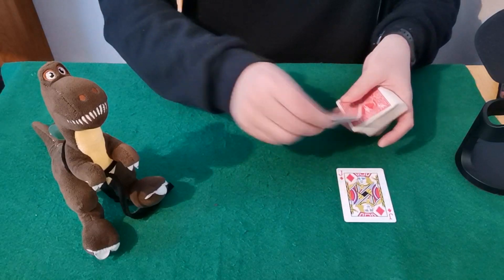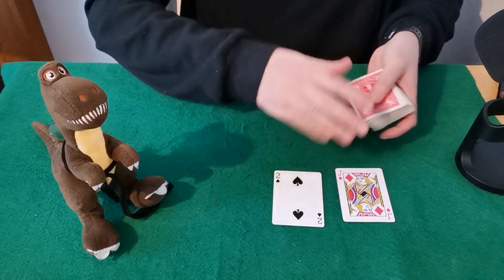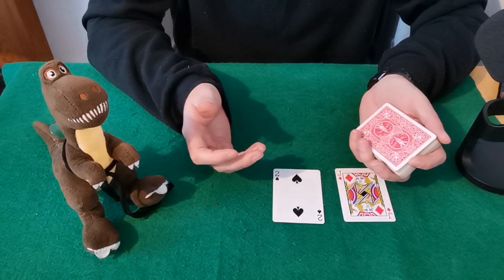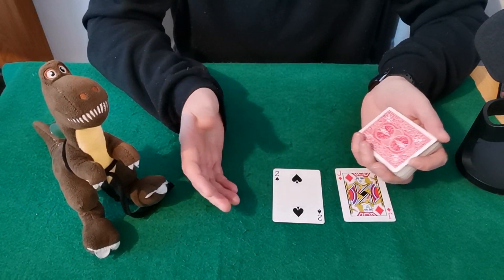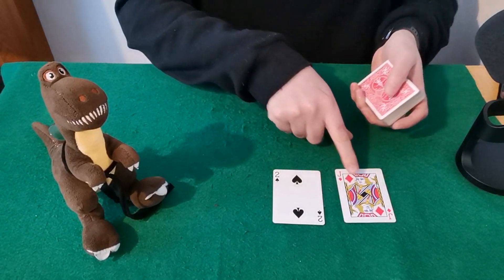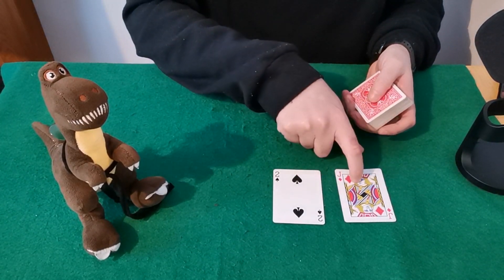Deal out two cards — a jack and a two, though it doesn't really matter which cards. These are your starter cards. Explain to your spectator that each card has a face value: twos and all other number cards are worth their number, and all picture cards are worth 10. So we can deal each pile up to 10 — a jack is already 10.